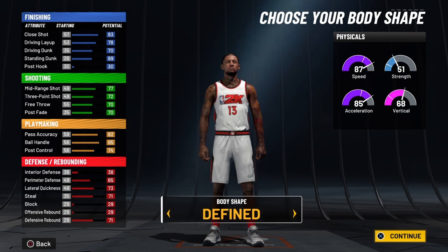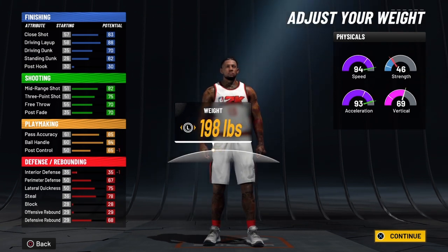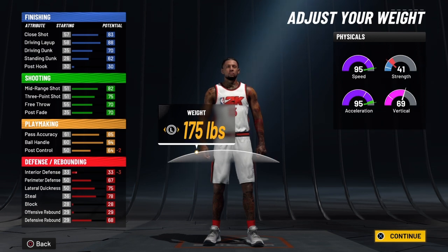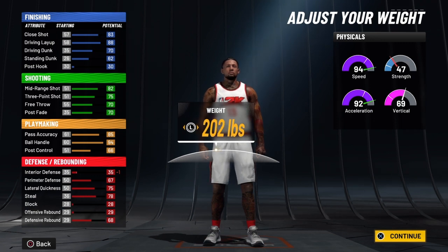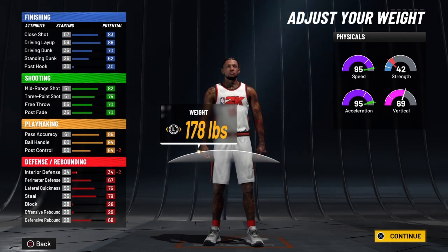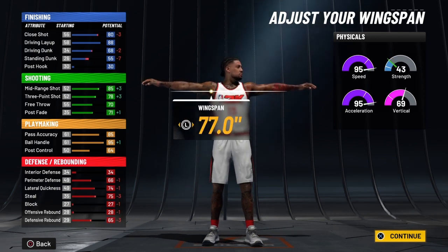We're going to bring him to burly and drop him to 65, then bring his weight all the way down to 178 — that's just going to give us an extra added strength boost. But I want this build to be super fast and unguardable, so try him out in my builder and you'll see what I'm talking about. I want to bring his wingspan all the way back to 77.0.